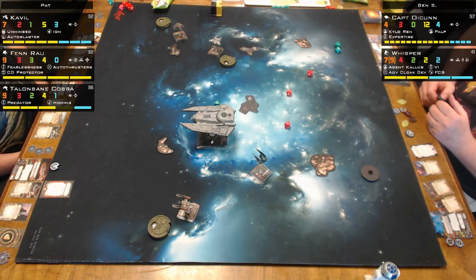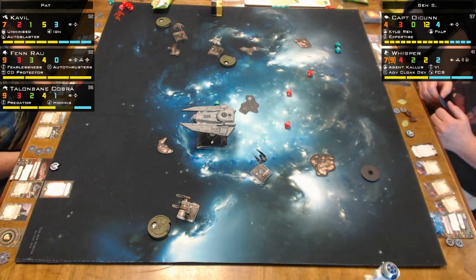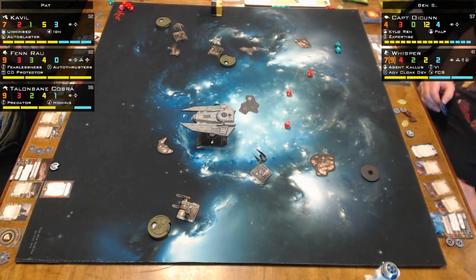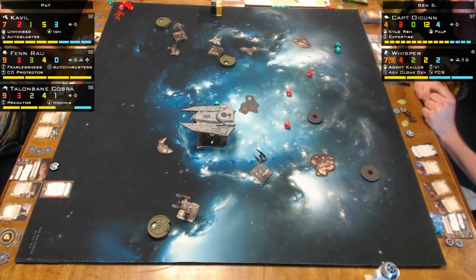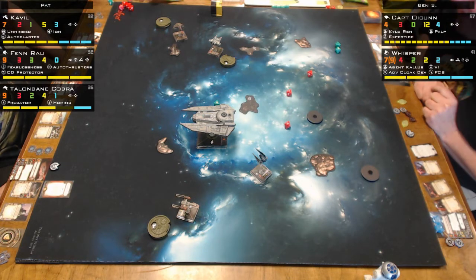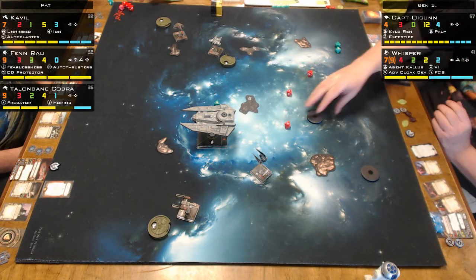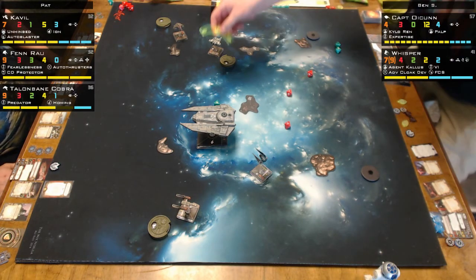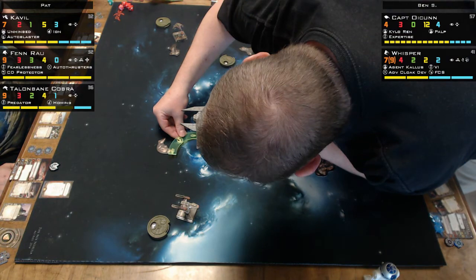Did what I think just happened happen? Talonbane Cobra showed the dark side and I hit Talonbane Cobra and it went past his shields. I think Danielle did the wrong ship. Danielle was our camera woman. Oh, look at the back of my head — good, I'm not going bald. I don't have male pattern balding yet.